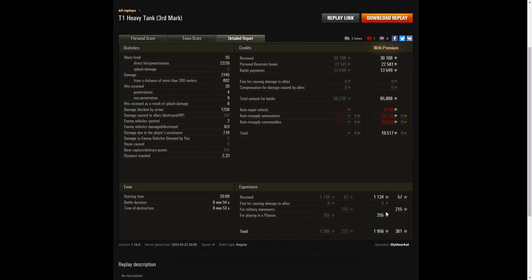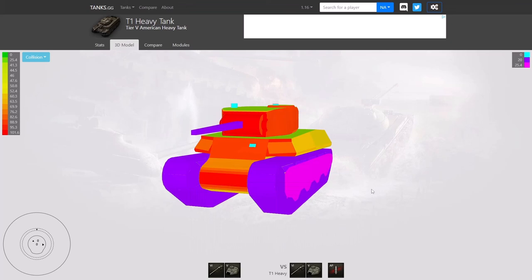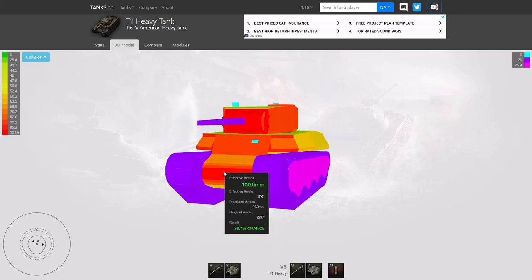1,134 XP, 255 for playing the platoon, and 1,956 experience points altogether. So the T1 heavy tank — it's kind of heavy on the armour at the front. Let's have a look at the armour profile. As you can see, it's nice and red at the front because the armour is all basically up front on this vehicle. You've got impacted armour 95, actual effective armour 101 — it's nicely rounded there. The upper plate is slightly better: 17 millimetres but you're actually getting 146 effective.